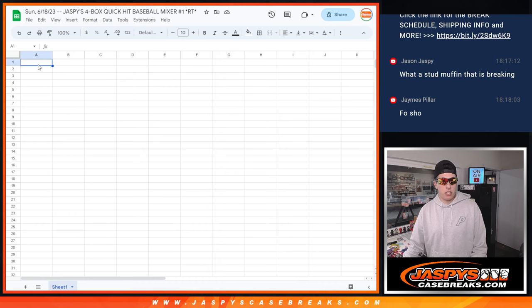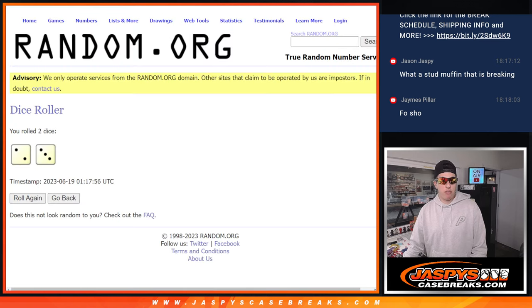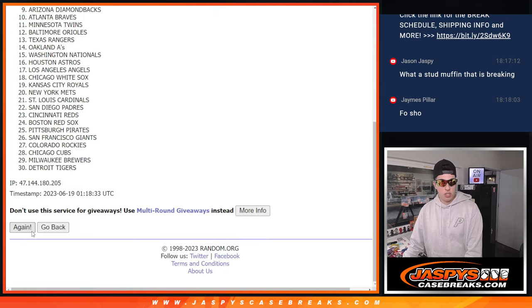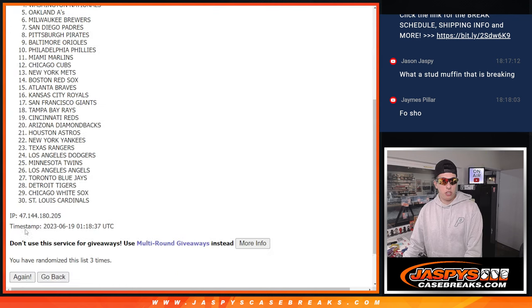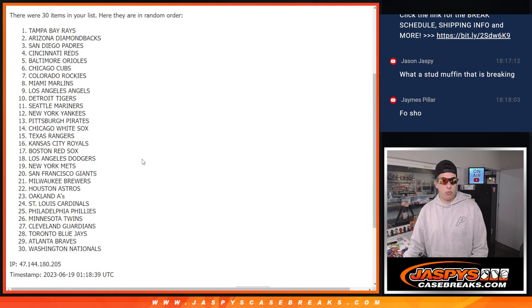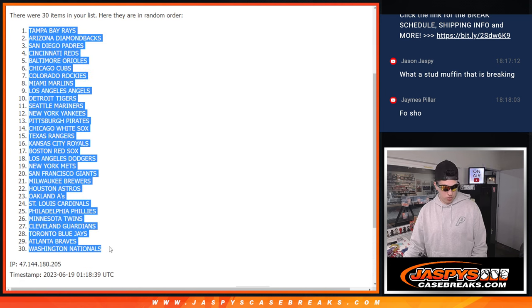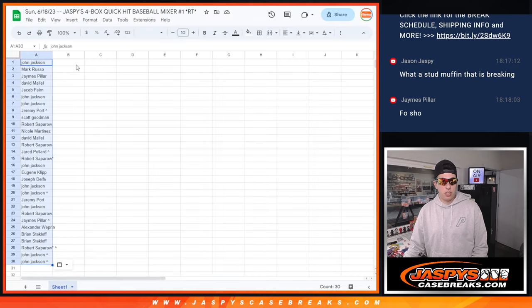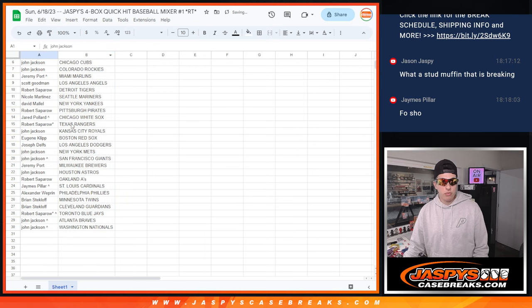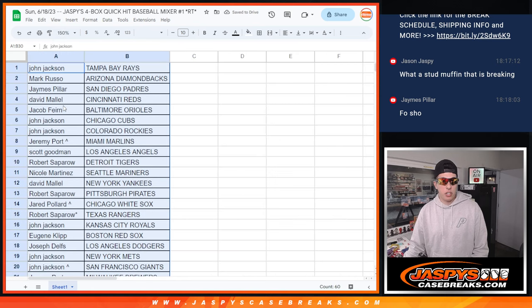Pop those in my list here. And five times again for the teams — one, two, three, four, and five. Five times there. We're going Rays down to the Nationals. Match up teams to the names, make the list nice. And there we go. So we've got John with the Rays.